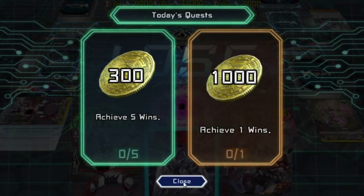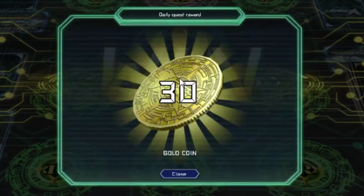The first quest you'll get is achieve 5 wins and get 300 gold for daily, and then you'll get 1000 gold — enough to get you about 3 packs with 100 gold left over. Another thing to mention is that you can get 30 gold each time you win. So if you win 10 games, that's 300 gold — enough for 1 pack. Plus you get the daily quest for winning 5 times, another 300 gold — so that's 2 packs if you just win 10 games.